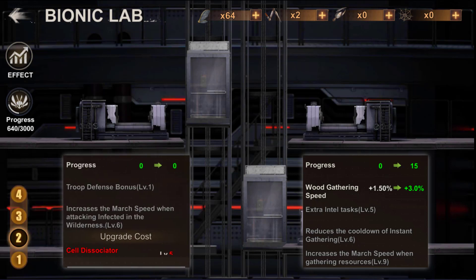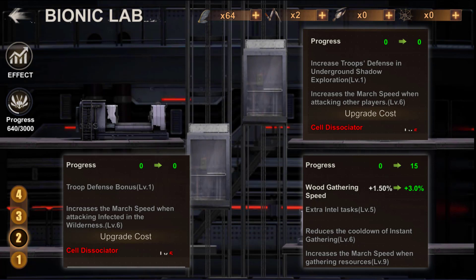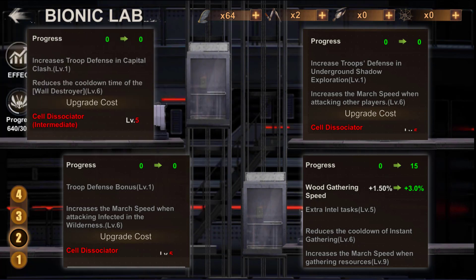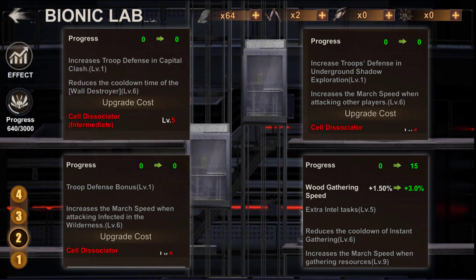On the top right of the second floor, you can increase your defense during the Underground Shadow Exploration event as well as your deployment speed when attacking other players. Finally, on the top left there will be a bonus increase in defense on the capital buildings and a reduction of the cooldown of the Wall Destroyer.